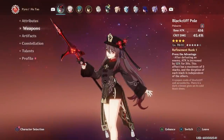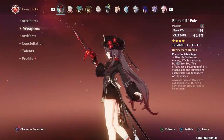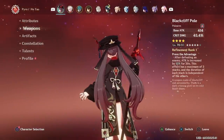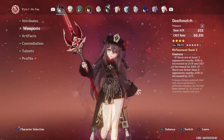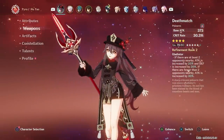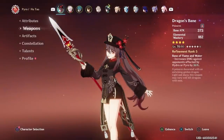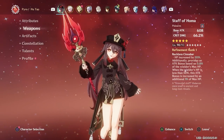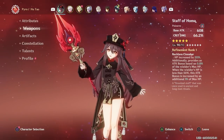However, that being said, it doesn't mean you don't have other options, especially in terms of 4-stars. If you do have multiple refinements on weapons such as the Blackcliff Pole, the Deathmatch, or the Dragonsbane, then these are actually pretty competitive with an R1 Staff of Homa. So again, like Constellation 1 — do you need the Staff of Homa? No. But is it very good? Absolutely.